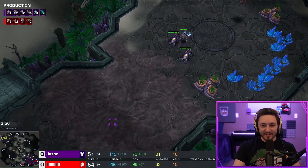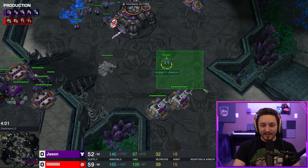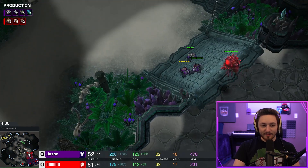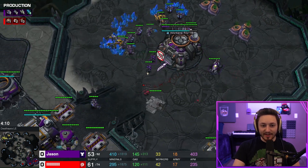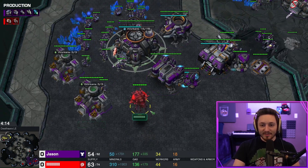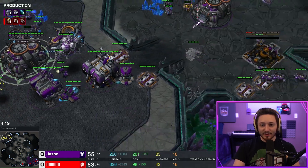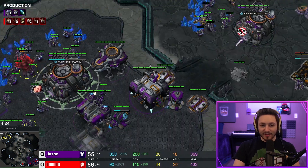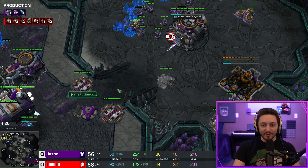We're going to be going up to six hellions total, making sure we continue to build depots as we will be walling this off with a command center in a minute. Always want to make sure we're walled off when we move out with our hellions so we don't accidentally lose the game to a ling run-by. The opponent goes for the overlord scout which we quickly kill with our two marines. The Zerg is going to know this is coming, but that's fine — it's not a build that needs to be hidden, it's a pretty standard opening in the matchup.